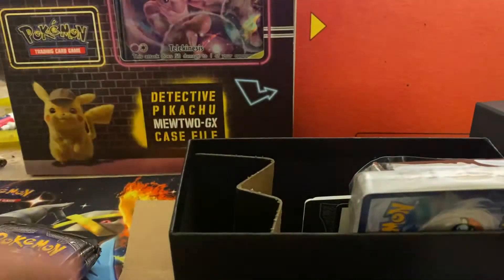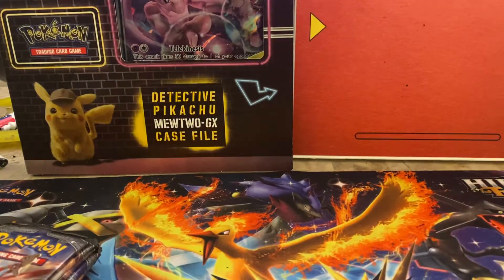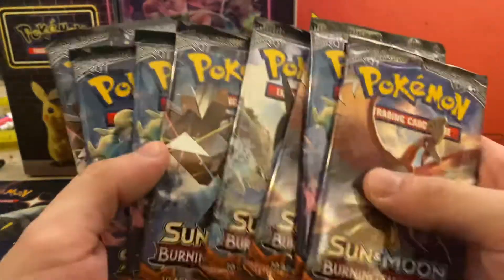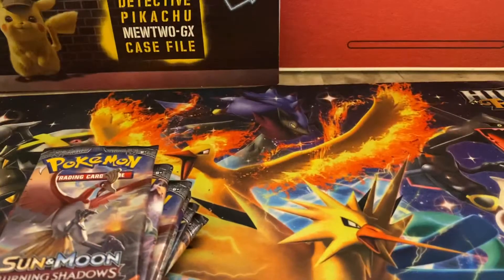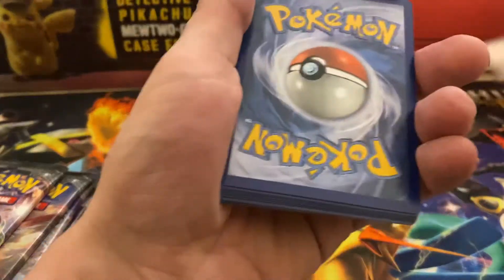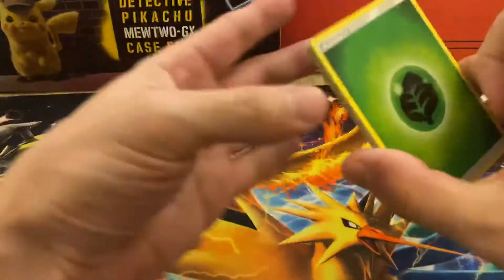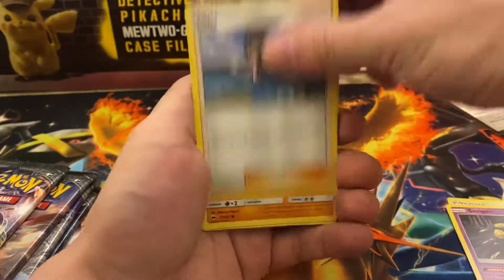Still haven't pulled a Rainbow Rare Charizard out of this set and I'm still wanting to do that. So we get eight chances out of these. I'm going to lower this a little bit and let's dig in. I know it's been a while since I last posted. I'm not going to look at the code cards — that way we don't ruin the surprise. Let's go — Fire Energy to start.